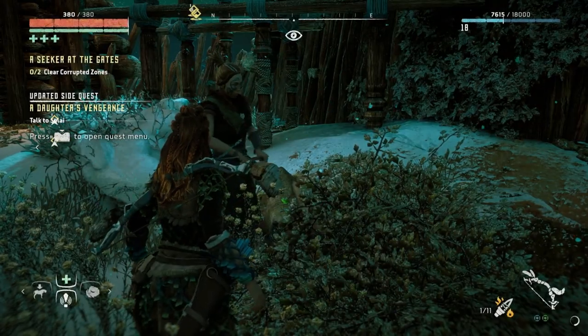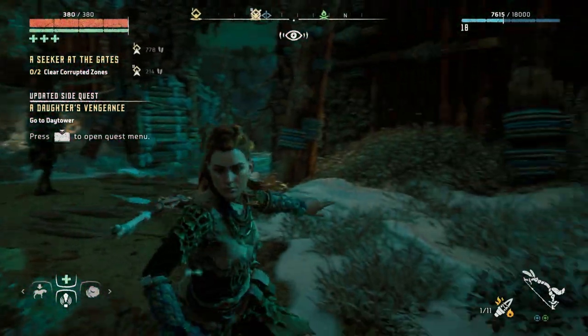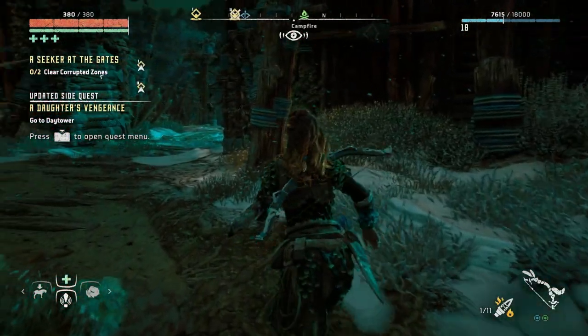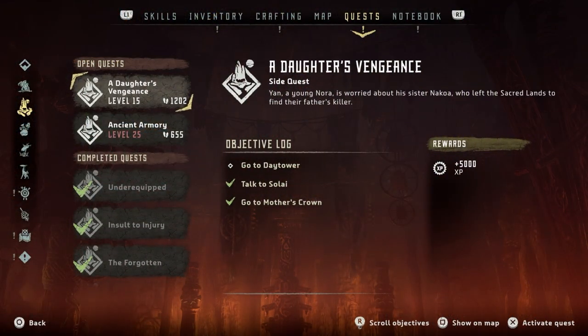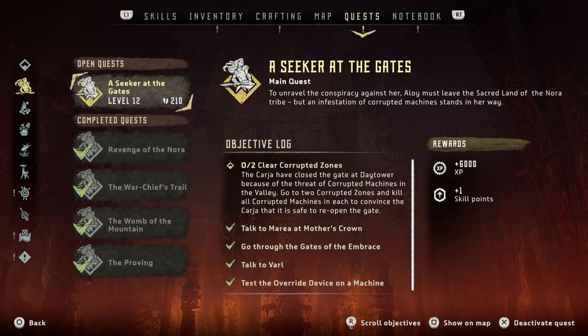All right, we're going to continue with the main quest 'Seeker of the Gates'. To unravel the conspiracy against her, Aloy must leave the sacred land of the Nora tribe, but an infestation of corrupted machines stands in the way. We've got to clear two corrupted zones. The Karja have closed the gate at Day Tower because of the threat of corrupted machines - go kill all corrupted machines in each zone to convince the Karja it's safe to reopen the gate. We get a ton of XP - six thousand - and one skill point.